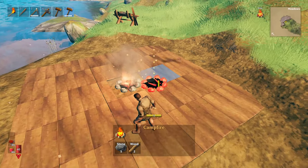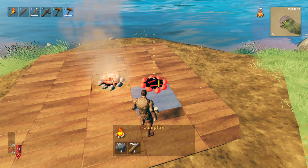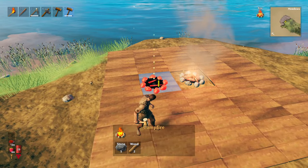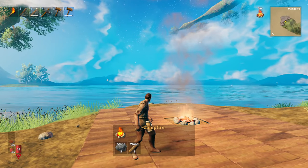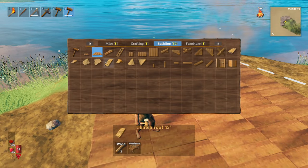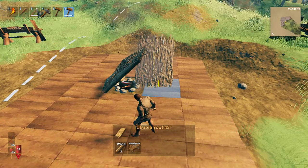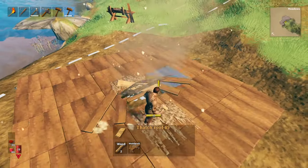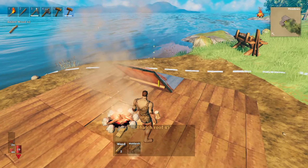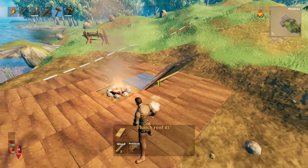The campfire will go out if it gets rained on, so you're going to have to put a roof up — you can either use a chimney or a roof. If you build a roof piece too close to it, it will smoke out because it won't have enough room. The fire has to have ventilation, otherwise it'll smoke itself out. You also want the smoke getting away from you, because if you're too close to the smoke you'll start taking two HP damage at a time. So you want to make sure you have a roof that's high enough.